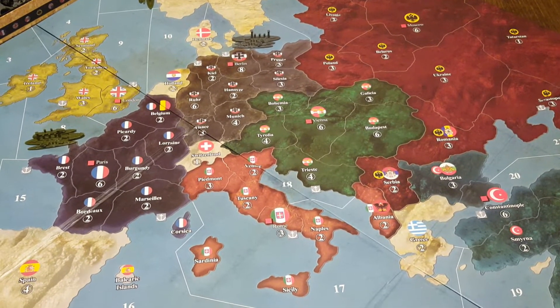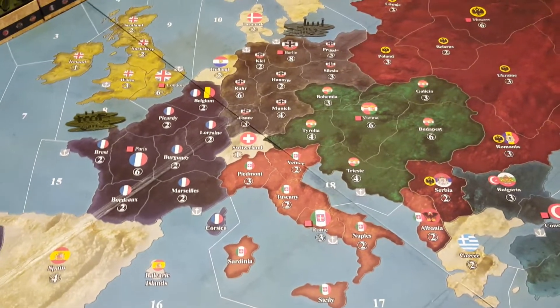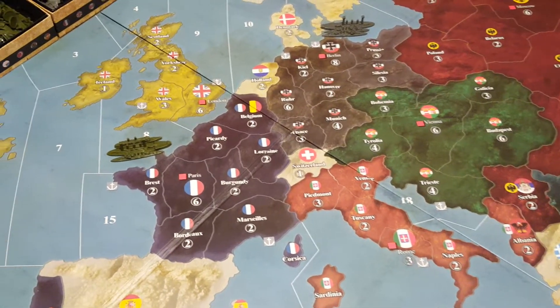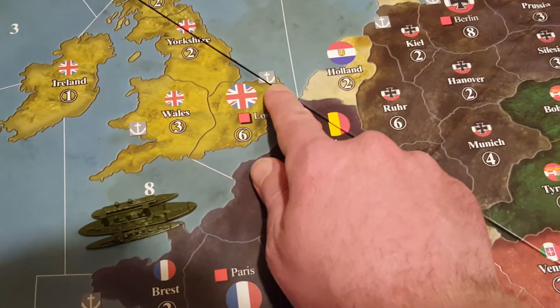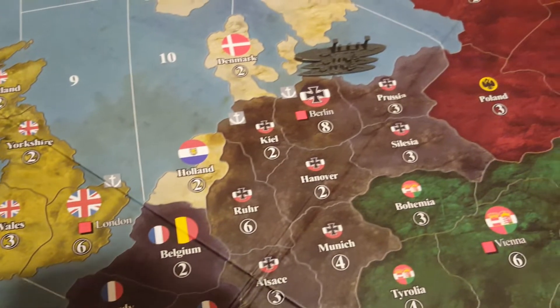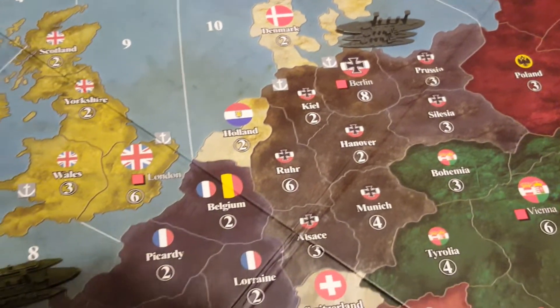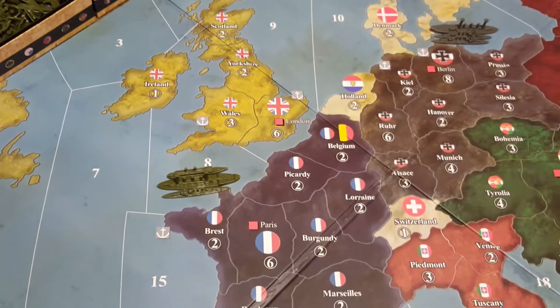So those are going to be our topics. Let's jump into it. Naval bases — how do you know if there's a naval base present? There's going to be a little anchor symbol right there, and you can see there are a couple spots just up here. They are scattered throughout the board, and that means a couple things.